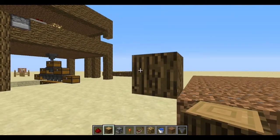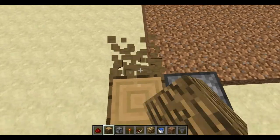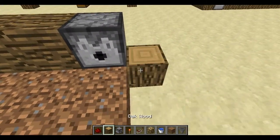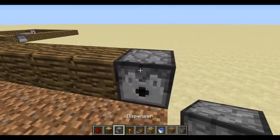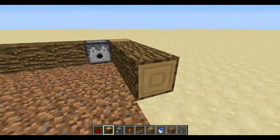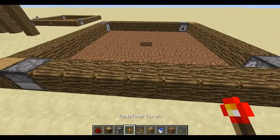Then the dispensers go here. I like making it symmetrical — rotational symmetry — so that's just how mine's going to look. Put a dispenser in each corner, like so.